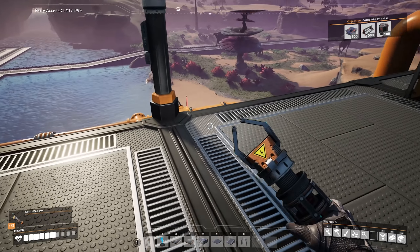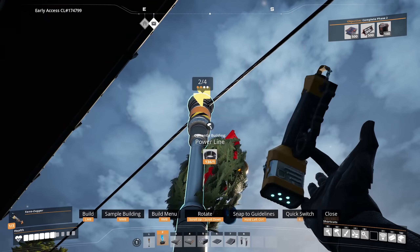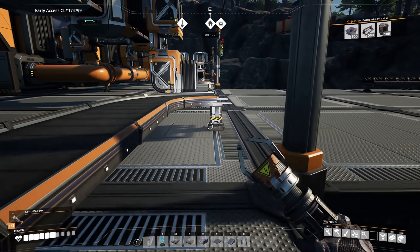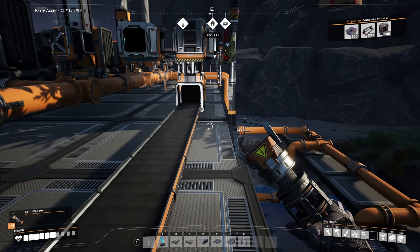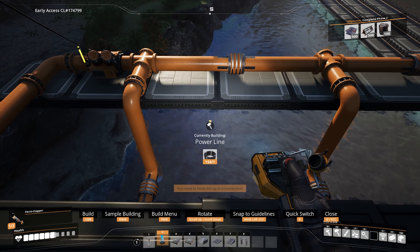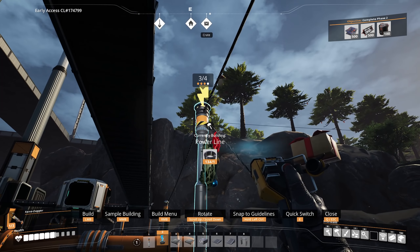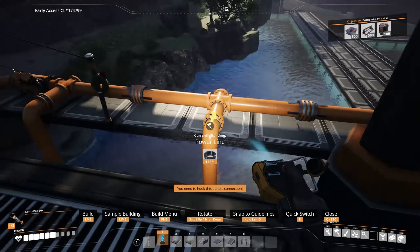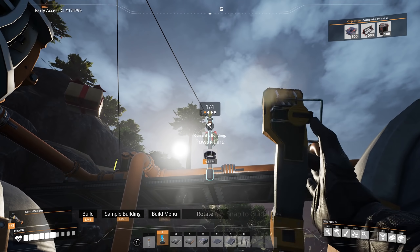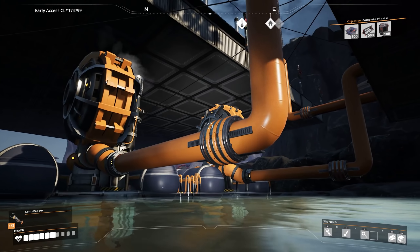We also need to power the water pumps down there, which should be pretty easy to do. I think I can just run — better to run off of this one. So there's one that will power that thing, and then we've got to do the same thing on the other side over here. Let's put one more power pole there, run you down to here, and you are just going to power these things. So that's half the water pipes, and those should be doing their thing.